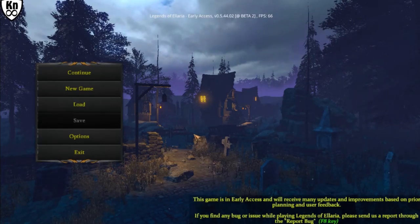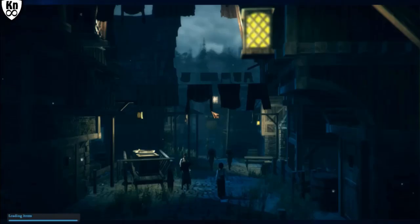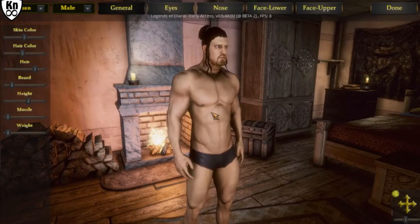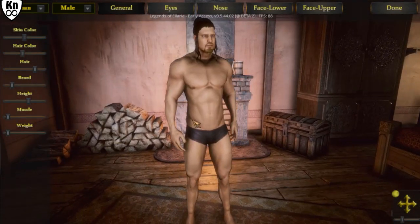All right, let's see — we're going to play Legends of Valeria. Well, we're not going to play it, we're going to bug test it. That's what we're going to do. We're going to start with the new game. Yeah, let's start with the tutorial. The game is in early access right now, version 0.0.544.